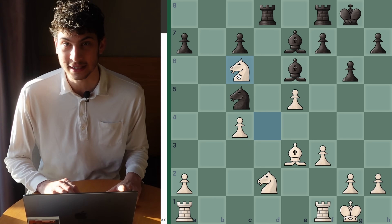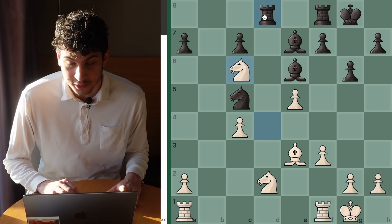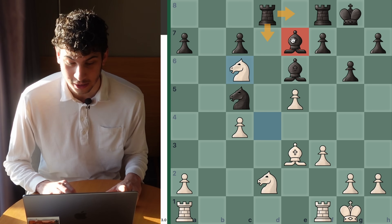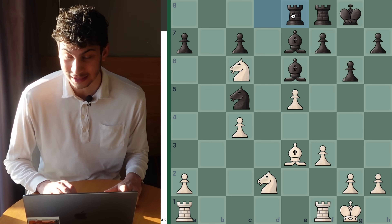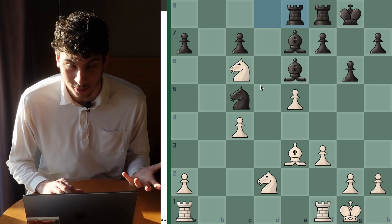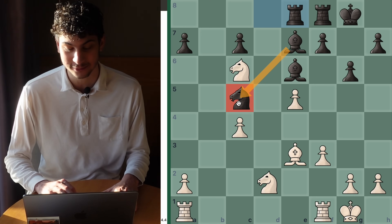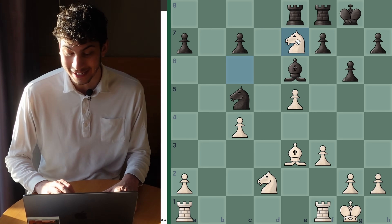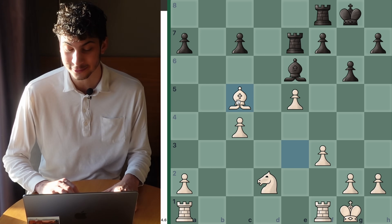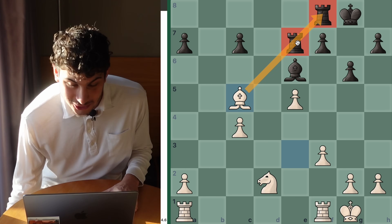Knight takes c6 is what needed to be calculated, forking this rook and this bishop. Black has one of two moves to keep both pieces — both of them are rook moves to defend the bishop. After Rook e8 or Rook d7, it doesn't really matter. Now you would have to find the second tactic, which is taking off the defender from c5. And here it is: Knight takes e7 check, rook takes — which is forced — and now Bishop takes c5.